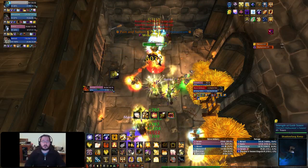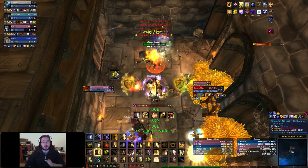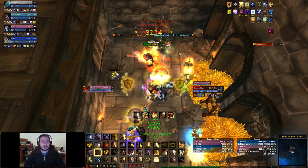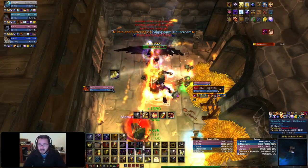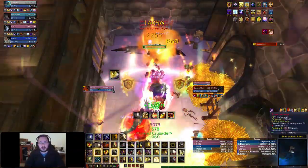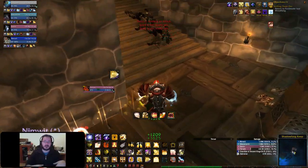I usually tell DPSers to save cooldowns for the Dark Angel form, but since this group seemed quite experienced from their damage output, I assumed they already knew it. The group was excellent — you have a Shaman pushing 15k, a Mage pushing 13k, and a Retribution Paladin pushing 12k. That's about as good as it gets, and the healer wasn't running out of mana. The phase you're watching is actually a burn phase with massive AoE damage, but we killed it pretty fast.